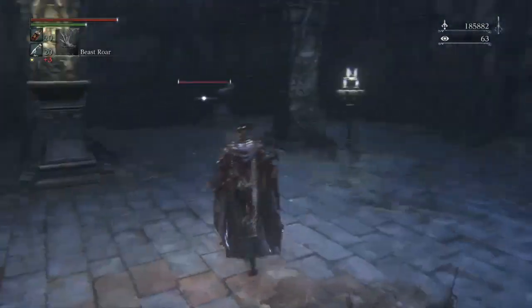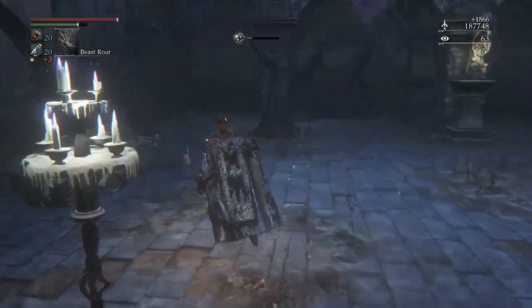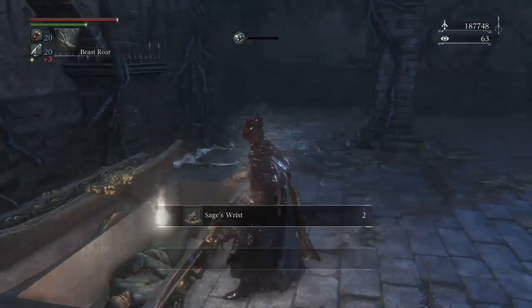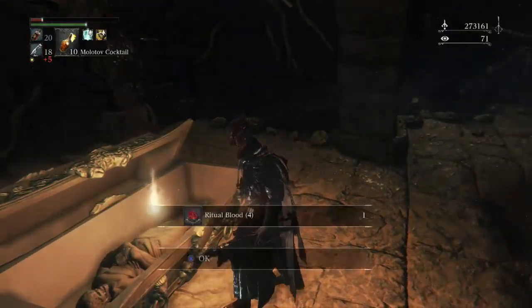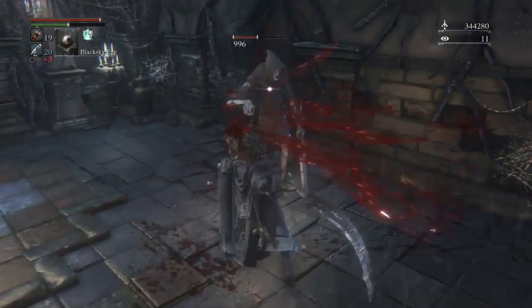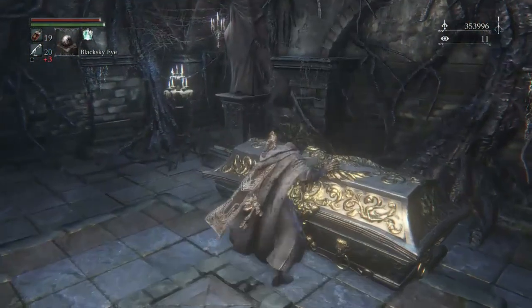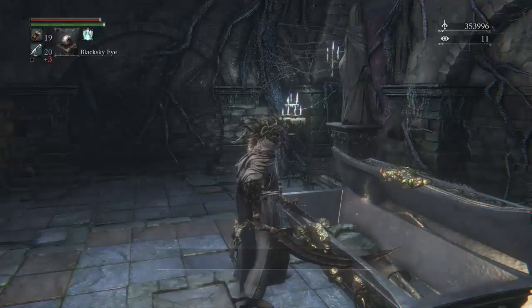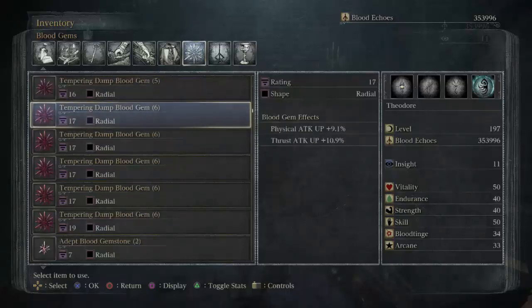Bonus areas, instead of having switches to unlock the sealed door, have sarcophagus treasures, which usually have particularly rare and valuable items. In fixed dungeons, these include new chalices, and in root dungeons, these include uncanny trick weapons, lost trick weapons, carol runes, and at depth 5, you can even get blood rocks. It's also possible these will have various blood gems, ritual materials, and insight items as a default if you've already collected the trick weapon or rune inside. But just because you start finding madman's knowledge or great one's wisdom in these chests doesn't necessarily mean there are no more trick weapons or runes for you to find — it just means that the treasure you would have found there was something you already have.